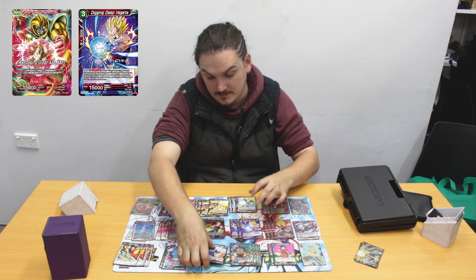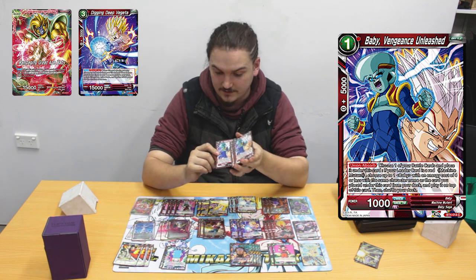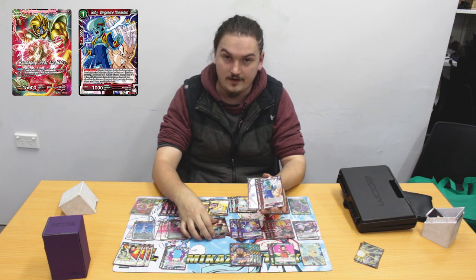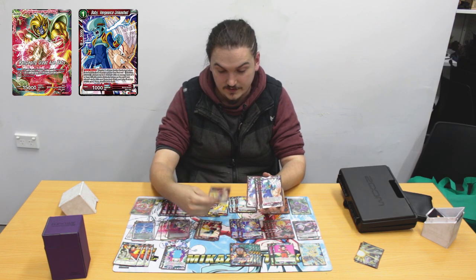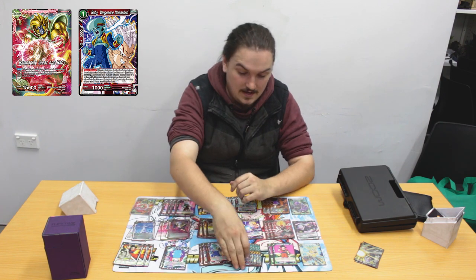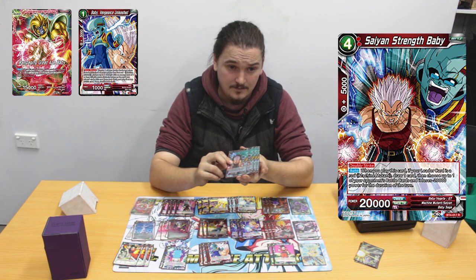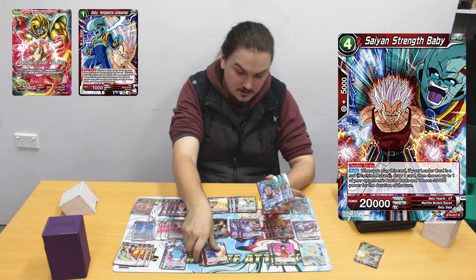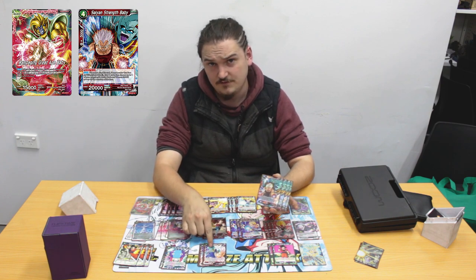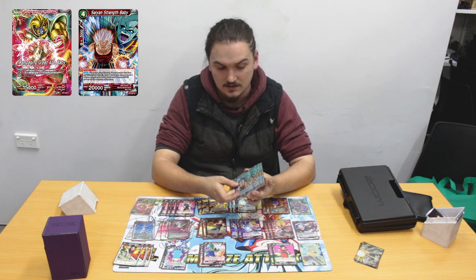I play 4 Baby Vengeance Unleashed. A lot of the time I am just playing this turn 1. If I'm not going up against something too aggro, I'll just play it turn 1, and if I really wanted to I could go turn 2 with this. I play 4 Sane Strength Baby — this card is insane. If you're versing a swarm deck, you can go turn 1 play this, then turn 2 play this again, and if you have multiple of these in hand you can just keep summoning them from Beck off the same thing.